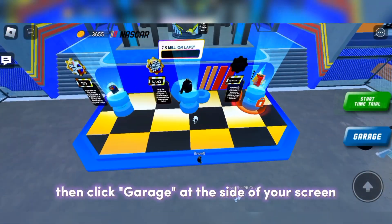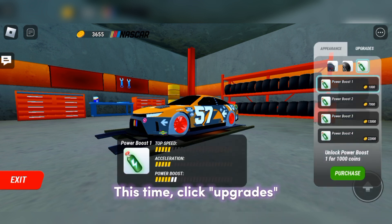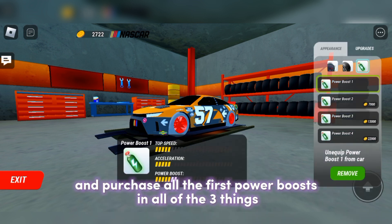Then click 'Garage' at the side of your screen. This time click 'Upgrade' and purchase all the first power boosts in all of the three categories.